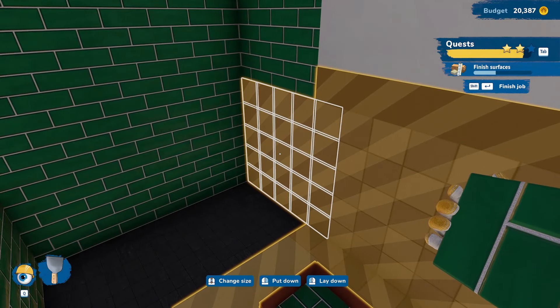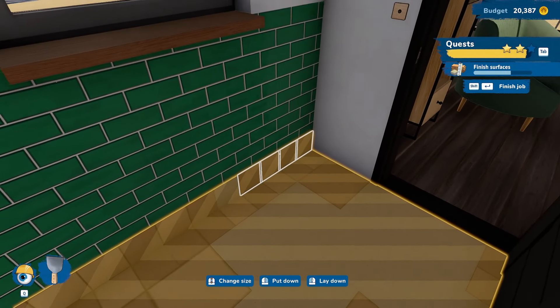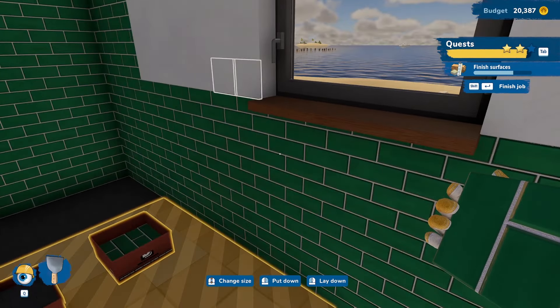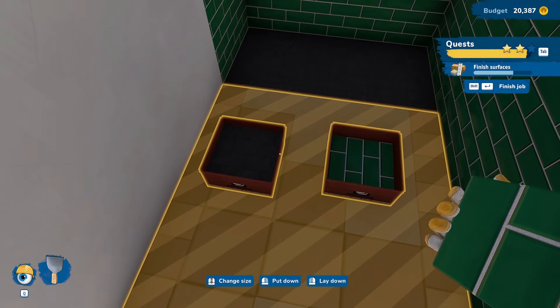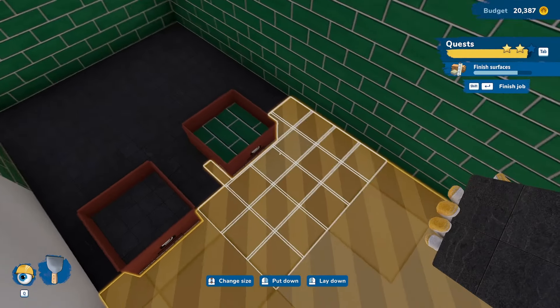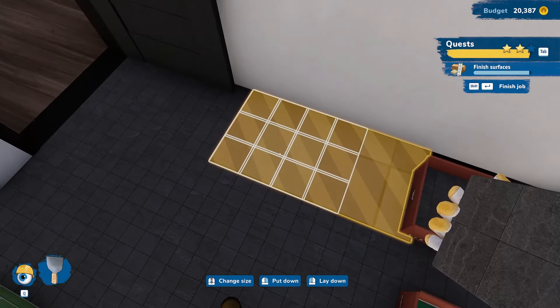I only wish tile went up this easily in real life — regrettably it does not. I still have the issue of what to put on the floor and decide we're just going to go with stone floor throughout the room. I could've put down another color of subway tile, but we're going with the stone floors. If the homeowner doesn't like it, that's on them — we're doing this as a flip.